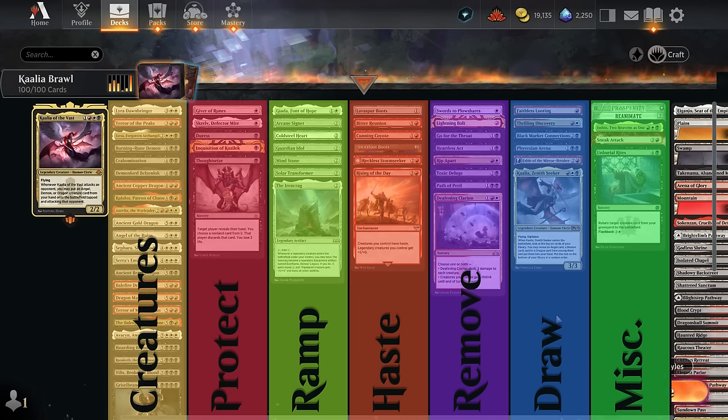The other Kalia, Zenith Seeker, is a great addition for this deck. The miscellaneous section has a few reanimate effects so we can bring back creatures we discarded, Isshin which doubles the attack trigger so we can cheat two creatures onto the battlefield, and Sneak Attack which rounds out the deck perfectly as a very similar effect to Kalia — cheating those expensive creatures onto the battlefield in case Kalia gets answered.